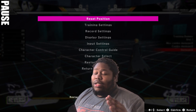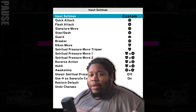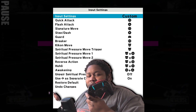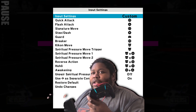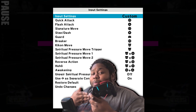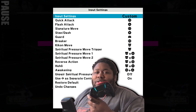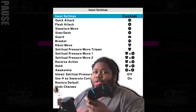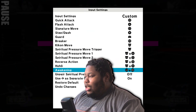Now let's talk about controls. Number one: there's a setting that says 'use left and right as separate controls' — I'm not sure what that means, but hopefully it means we can use the D-pad, which is very important especially if you come from Tekken. Nowadays people play fighting games on leverless layouts. Bandai and Tamsoft, please add D-pad support for Bleach Rebirth of Souls.